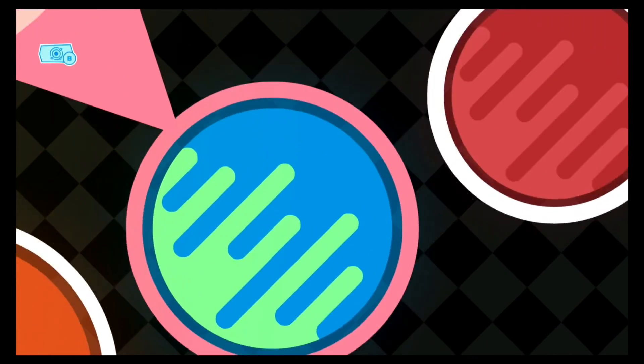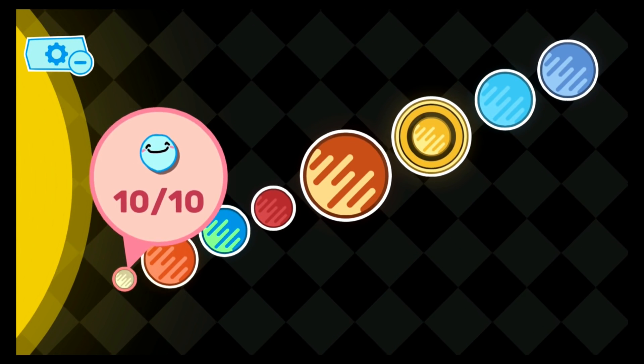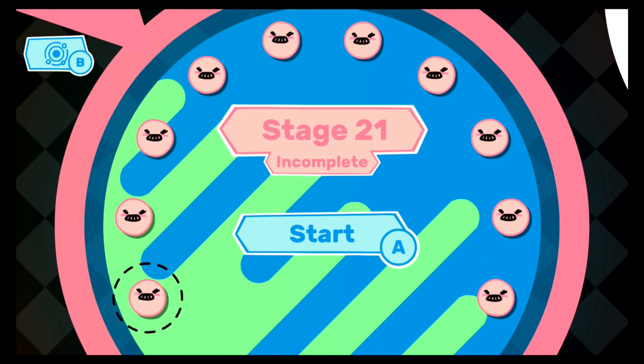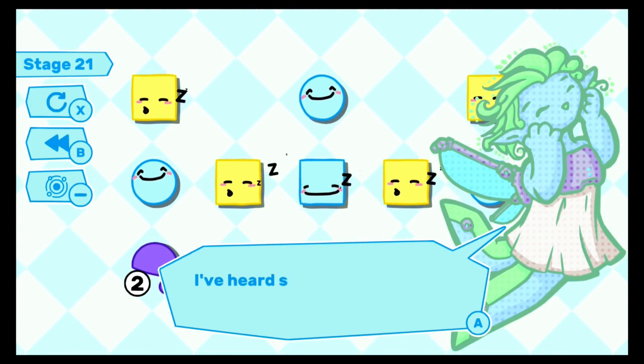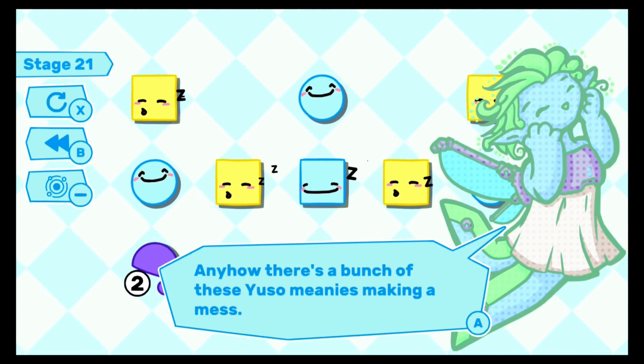The game is split into different planets that you must clear, and completing a set amount of levels from one planet will unlock the next, even if you have not cleared all of the previous planet's levels. This is useful as it means that should you get stuck, you can move on to a new set of levels and attempt to complete the one that stumped you at a later date with a fresh mind.